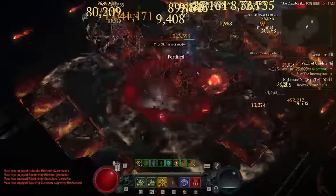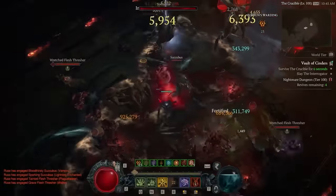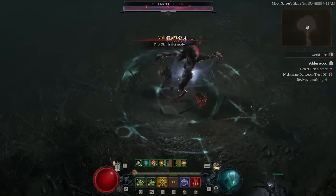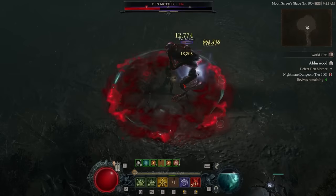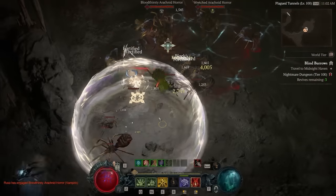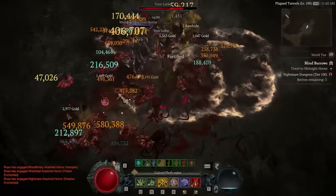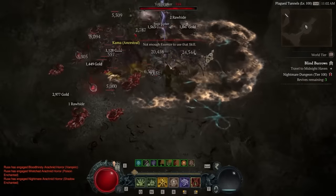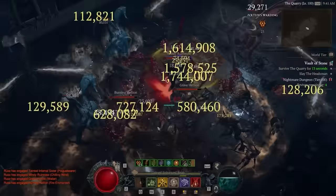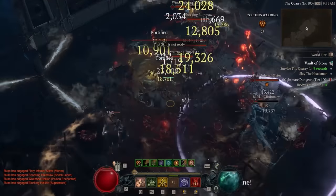If you like running around at incredible speeds while one-shotting everything on the screen, this is the build for you. Blood Surge Necromancer is an incredible build this season, thanks to some changes and adjustments we've made, as well as the construct. This build is incredibly powerful, and it is by far our fastest Nightmare 100 speed farm build. It's so fast that this is the build I'm going to be playing for the Gauntlet — I think Blood Surge will be the best build for Gauntlet, and it won't be close.